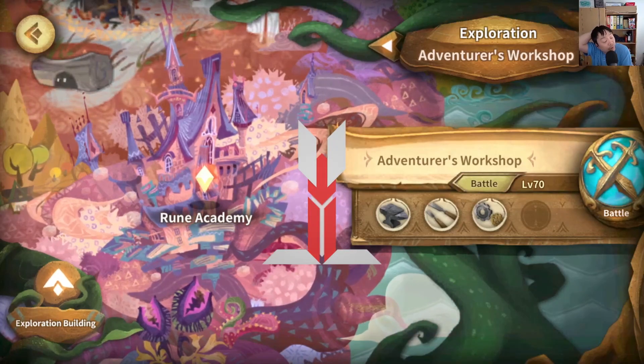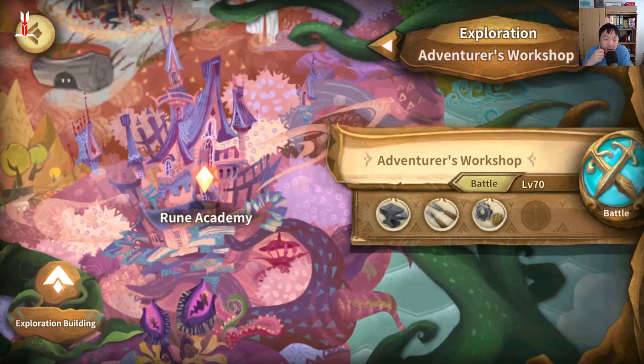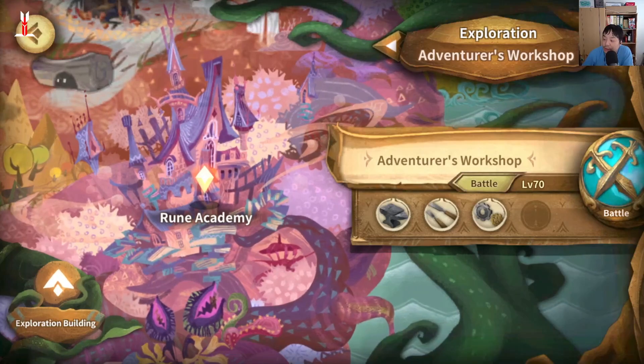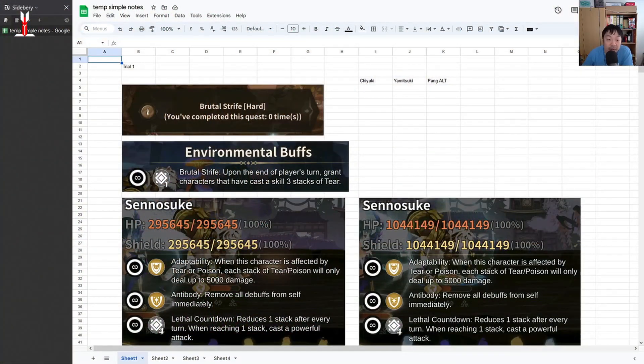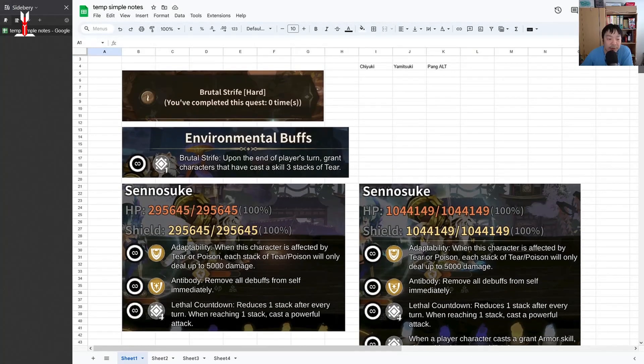In this video we're going to be talking about the Adventure Workshop for the first trial against the boss Senosuke. Senosuke is a little bit tricky to fight here. I could have recommended a cooldown setup team, but the problem is that Senosuke has a lethal countdown buff — it reduces by one stack every turn, and upon reaching one stack he will cast a powerful attack that can essentially one-shot your frontline character if they aren't tanky enough. So a CD setup won't work here.